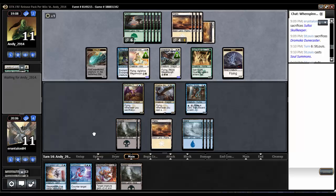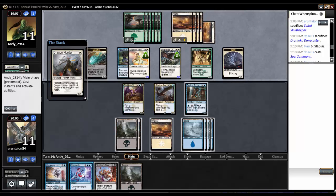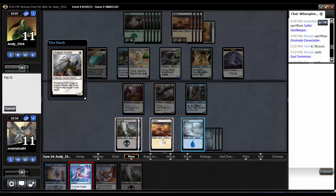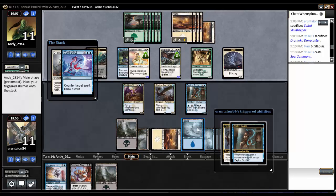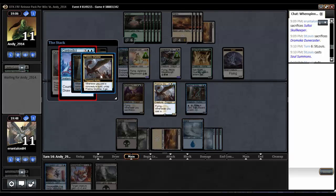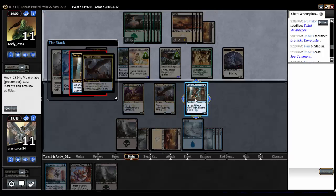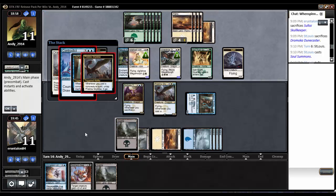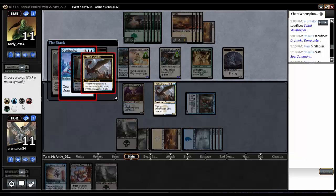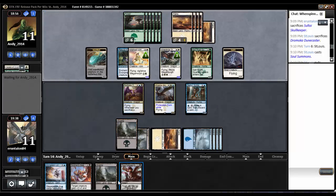A little bit of lag there. He's going to cast Dragon Hunter — I guess I can't really let that happen. I will loot with Zephyr Scribe, throw away that swamp. Pristine Skywise is going to get pro white. Zephyr Scribe's going to untap. Contradict, draw a card. Goodbye that.